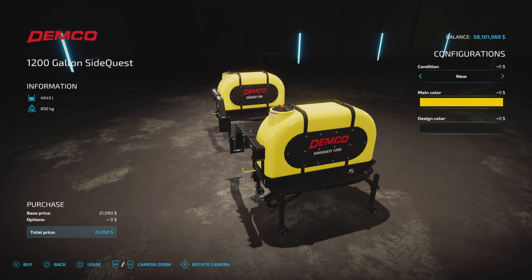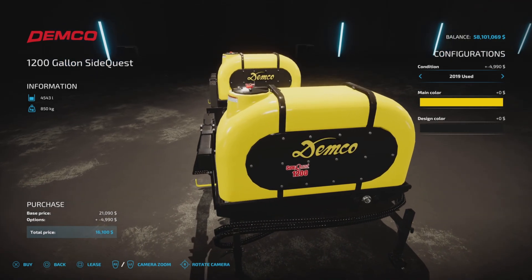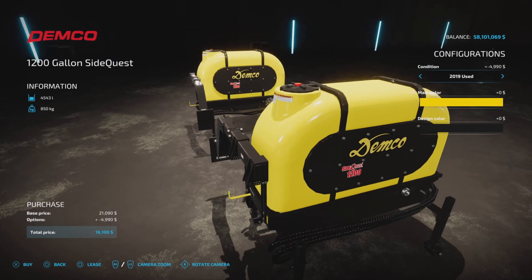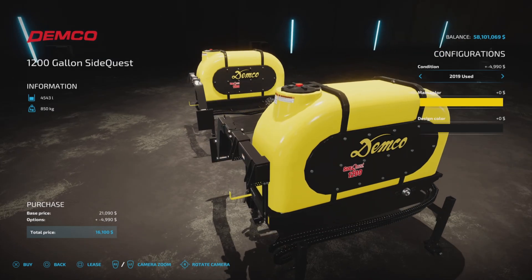We have condition: new or used. If you go with the used, it changes the decaling and also gives you a discount of $4,990. Very nice actually — definitely if you want to save a few dollars, go with the used.